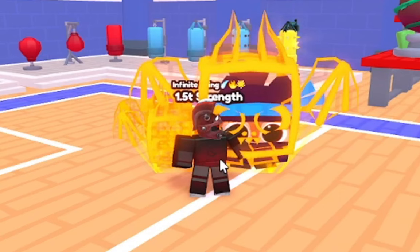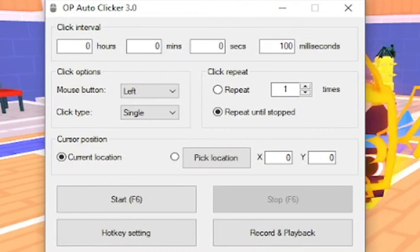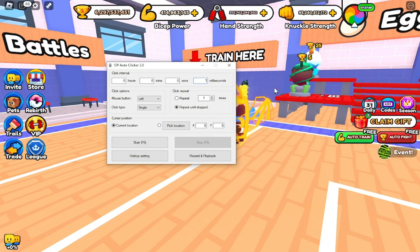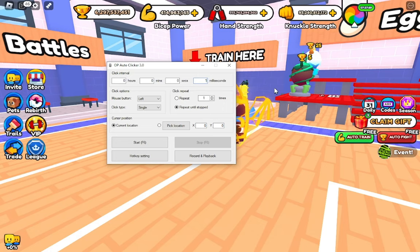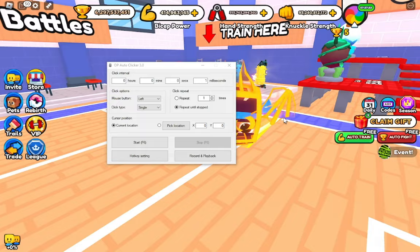Now a little trick I need to introduce to you guys — this is not the secret trick, don't get it mixed up, that comes later in the video. The trick I want to show you guys is using the auto clicker. I have this auto clicker linked down in the description if you don't have one or yours just isn't good enough.